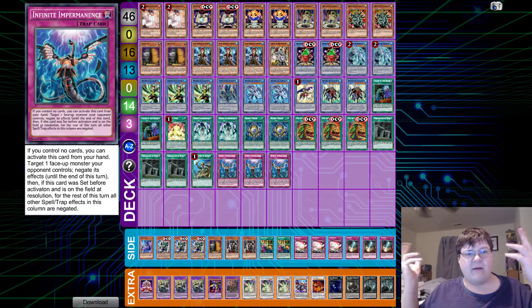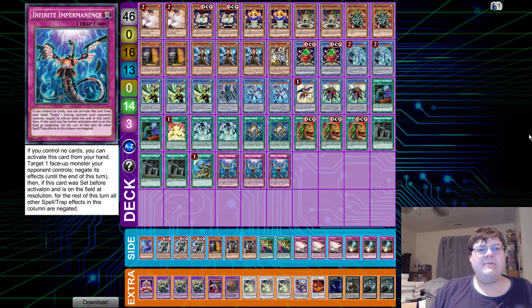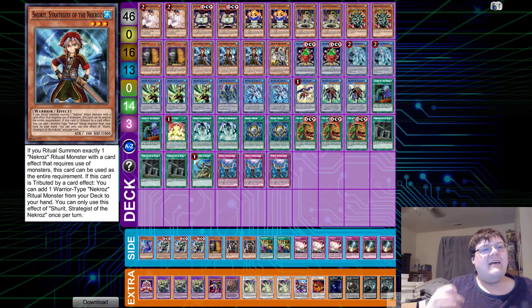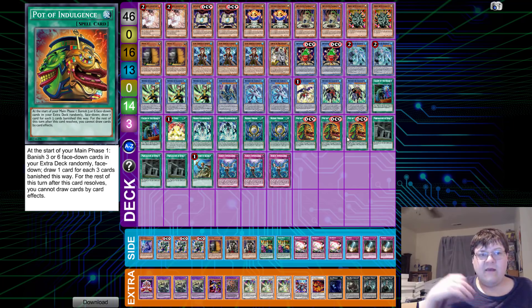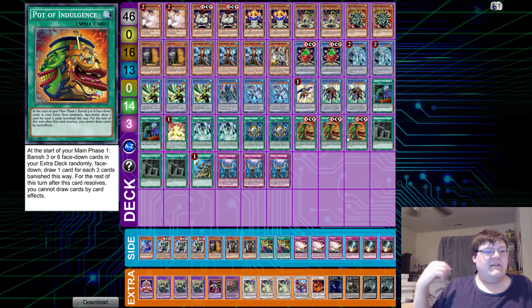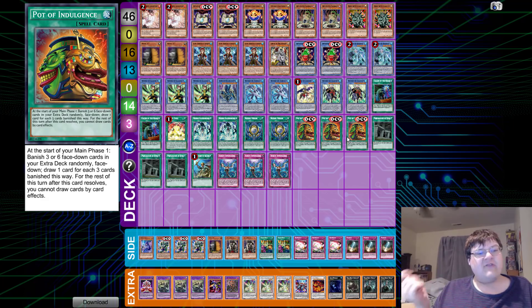Now I know the average duelist out there is probably like, 'Well Robbie, we don't have Shrit.' That's fine — that's why this is called OCG Thursday, and the chance that we get to look at the fun things going on in the OCG. And of course this deck is also playing Pot of Indulgence. At the start of your main phase, banish three or six face-down cards from your extra deck randomly, face down, to draw one card for each three cards banished. Then for the rest of the turn, you cannot draw cards by card effects. I think this is one of the only few decks in the format that I can see actually taking advantage of something like this.